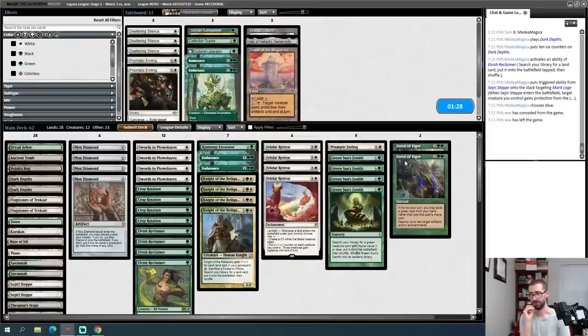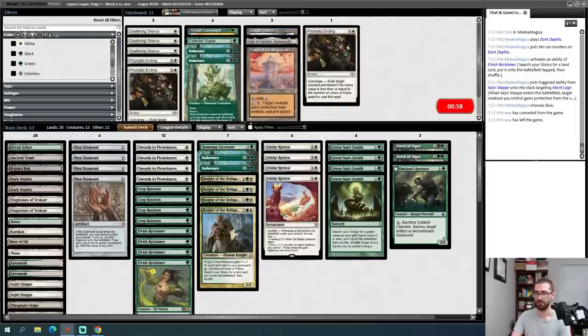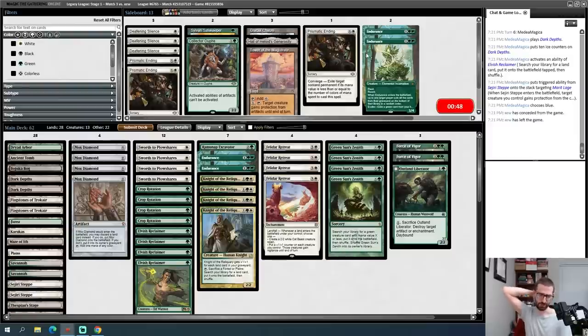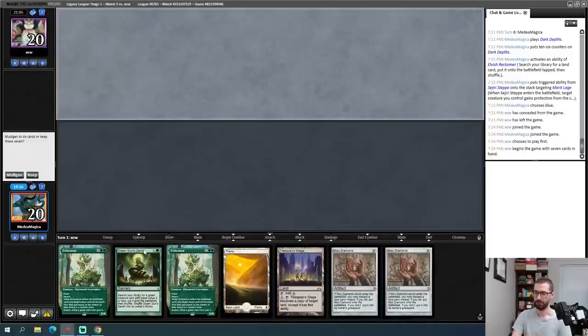I think it's more likely my opponent has an Abrupt Decay type card rather than a third Thoughtseize effect. My Felidar Retreats are not particularly looking strong on this board. I take five — endurance goes back on block duty, second Aluren just in case, and Outland Liberator into play. I'll use the Guard the Wasteland interaction. Outland Liberator: the player casts no spell during their own turn, it becomes a Knight next turn but it doesn't start keeping track until I play a day-night card. I can cast it for free with Aluren so I might as well wait. Aether Channeler is pretty good — my opponent can return Shardless Agent to hand.